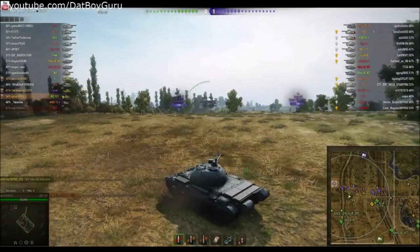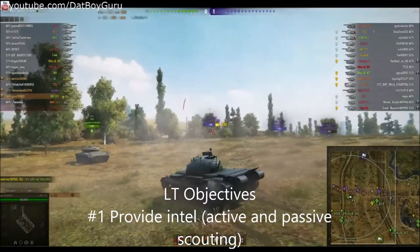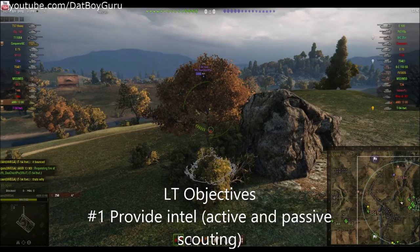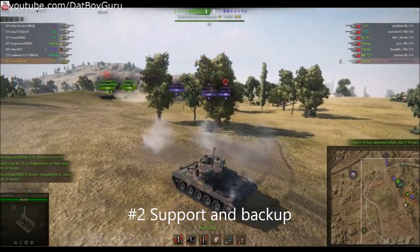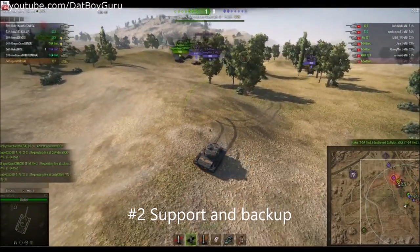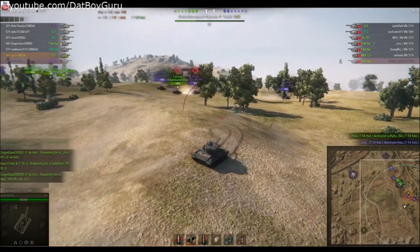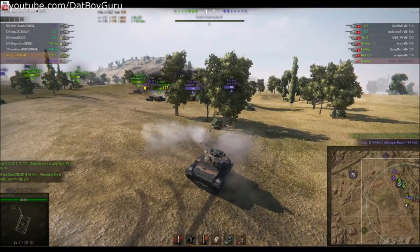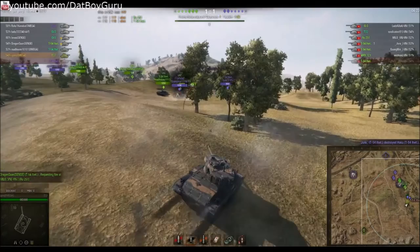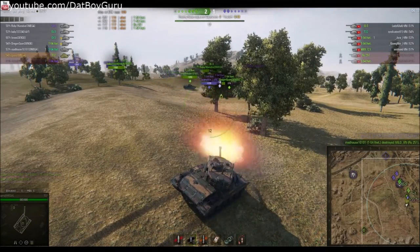Remember objective number one: provide intel for your team, whether you are active spotting or passive spotting — you are invaluable. And number two: support and back up your team. You can be a pest, a nuisance, a troublemaker. Sit at the back and snipe when they're not looking at you. Always look for the opportunity to sneak in a few shots, support your team, chip away at the enemy, and you will make a difference.